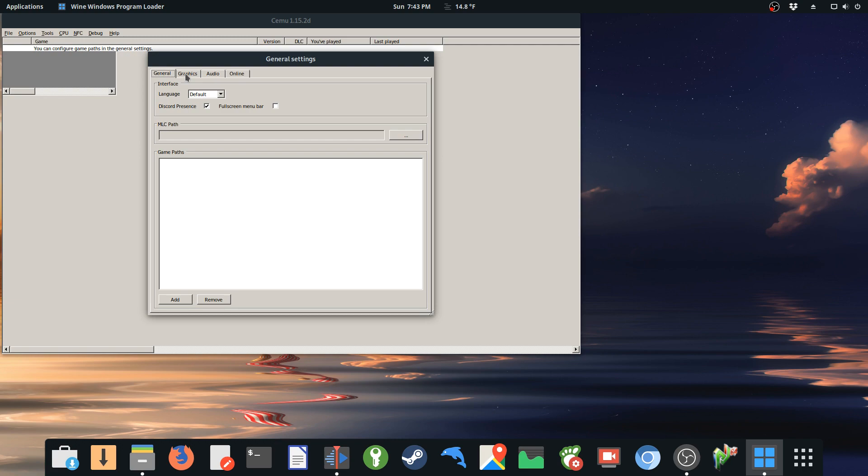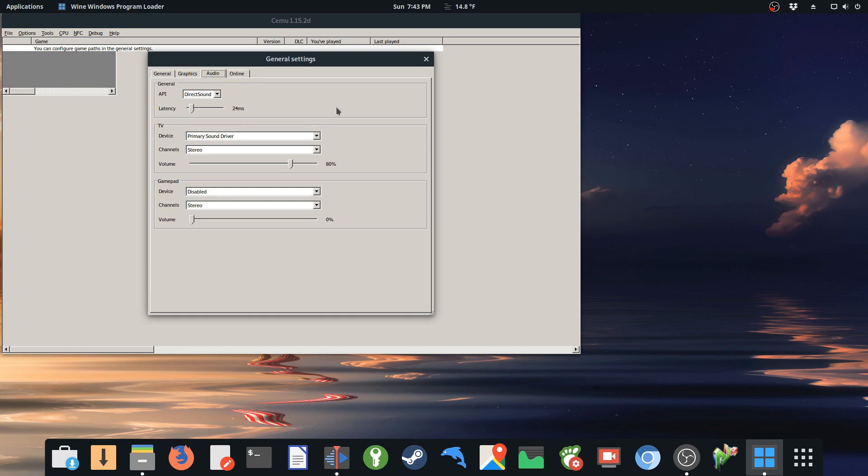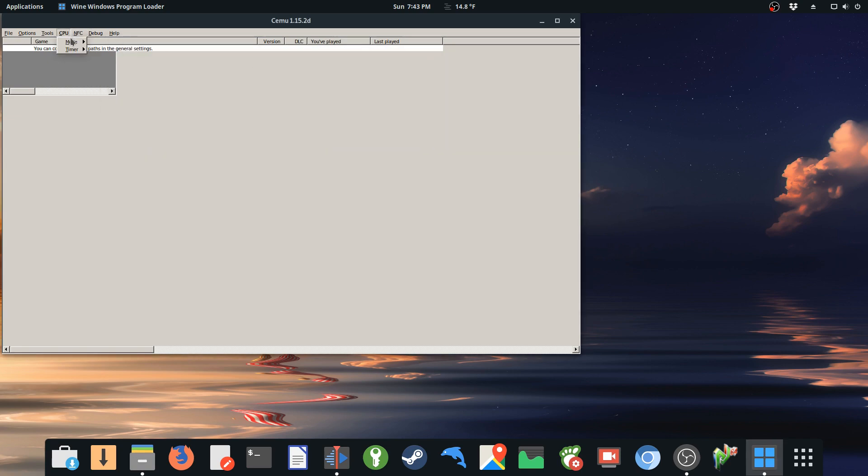Before we get started, I'll show you the settings I have for the games I'll be running. For graphics, I've tweaked the upscale filter and downscale filter but nothing that makes too much of a difference. For audio, I do up the volume but otherwise leave everything untouched. I leave it at single core — changing to triple core has not done anything for me.